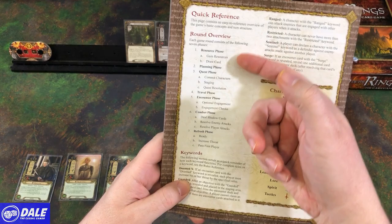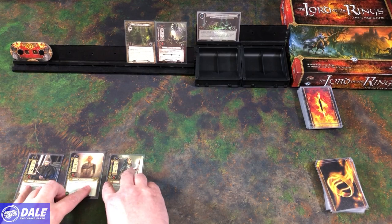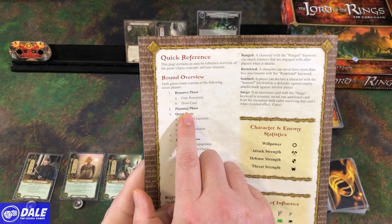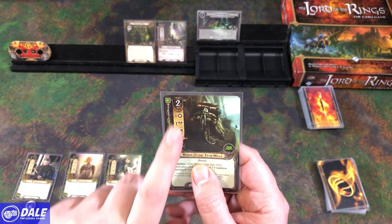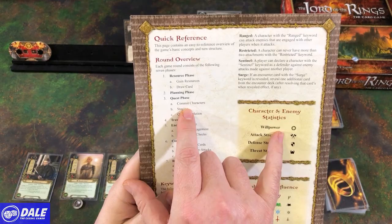So a round overview — we've got seven phases to go through. Looks like a lot of steps, but they go pretty quick. The resource phase: we gain resources and draw a card. For each hero we have, each of them gets a resource. Then we draw a card. Planning phase: we get to play cards from our hand. I'm going to go ahead and play an ally — cost two, take those resources off and bring him into play.